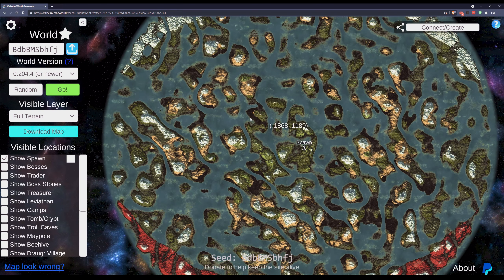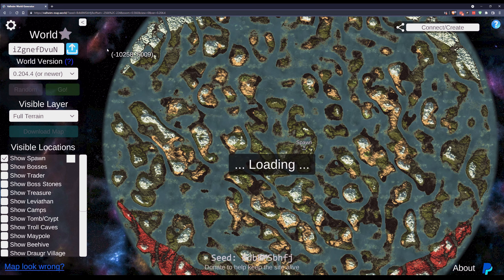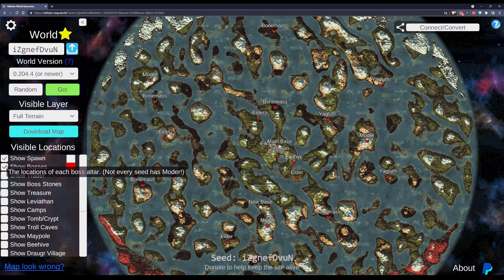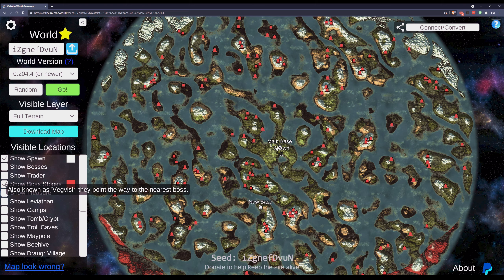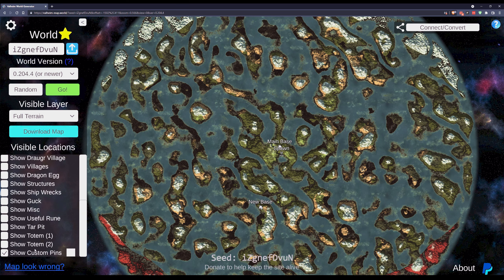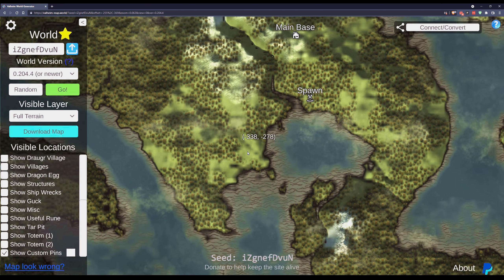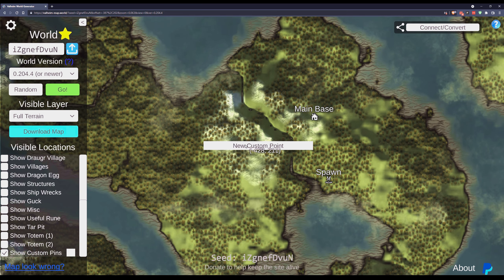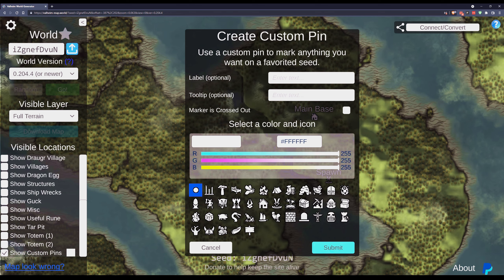One of the neat things you can do is save your world — I've already saved mine and made it a favorite. This saves it to your browser, which is really, really cool. I can bring that up and instead of having to go through all the endless calculations, I can click on bosses and they instantly appear, my trader instantly appears, boss stones instantly appear. You might also see that I have some overlays here, which are custom pins. You do get these inside of Valheim, but they're very primitive and basic.